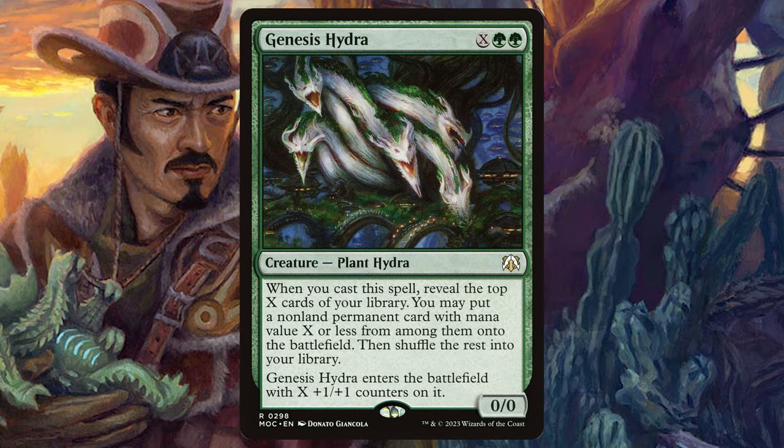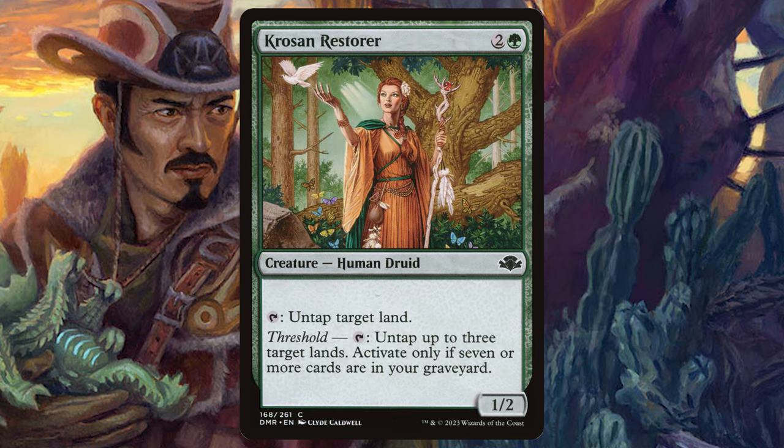I'm also removing Genesis Hydra — it reveals cards and puts non-land permanents onto the battlefield, but we're more focused on lands, so it doesn't fit the theme. Replacing it with Kroson Restorer, two and a green. Tap to untap a target land, and if you have Threshold — which we should since we're sacking and milling — tap to untap up to three target lands. This is great because so much of our stuff comes in tapped; Kroson Restorer can immediately untap them and make that mana available.